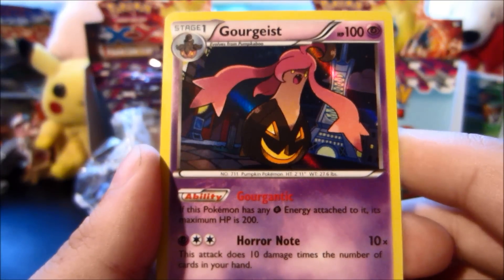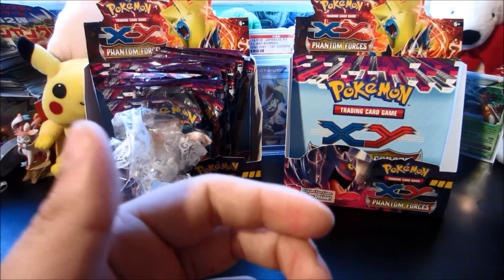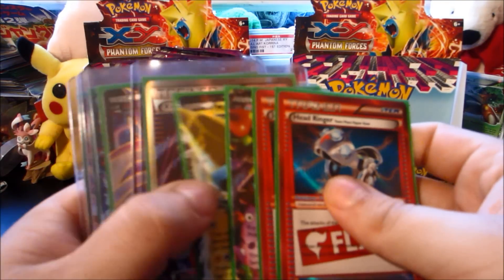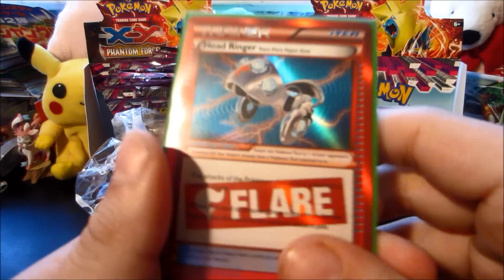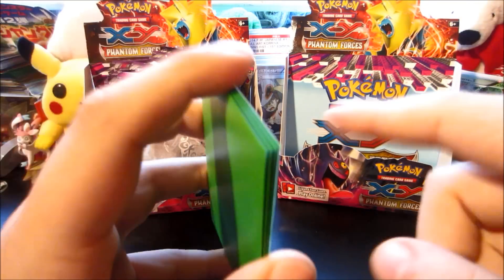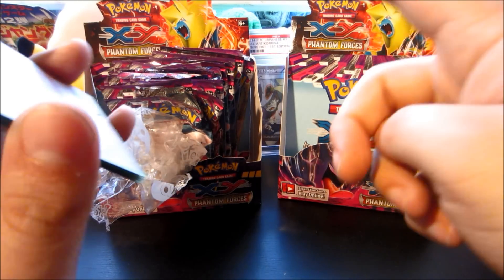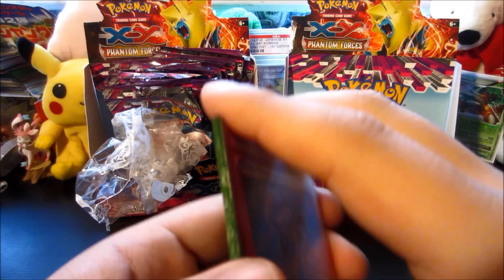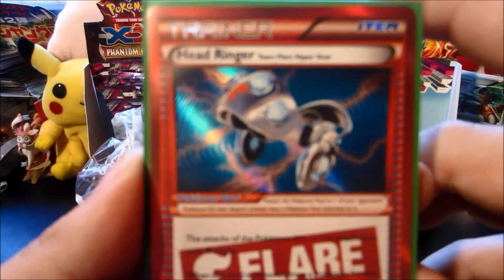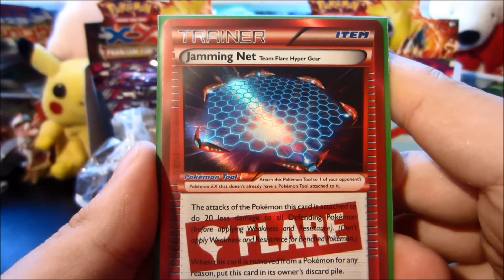We pulled a Gigalith hollow — awesome looking, set in what looks like Glittering Cave. My favorite hollow we pulled was this gorgeous Gardevoir hollow — I was super stoked. I love this Gardevoir card and Gardevoir is my favorite X and Y Pokemon. Moving on to ultra rares: we pulled both Team Flare cards — the Head Ringer and the Jamming Net — very nice pulls. In this second box, we didn't pull any Team Flare cards, so they're not easy to come by.